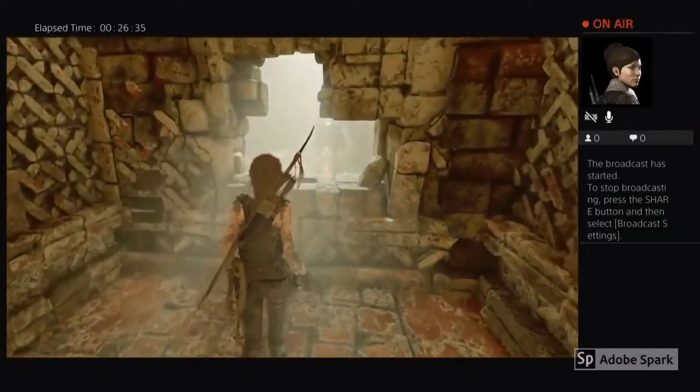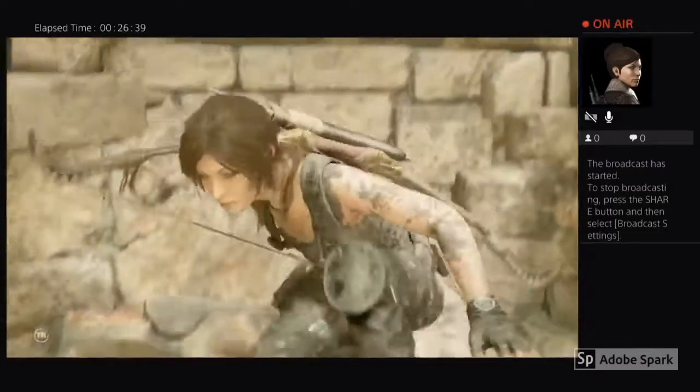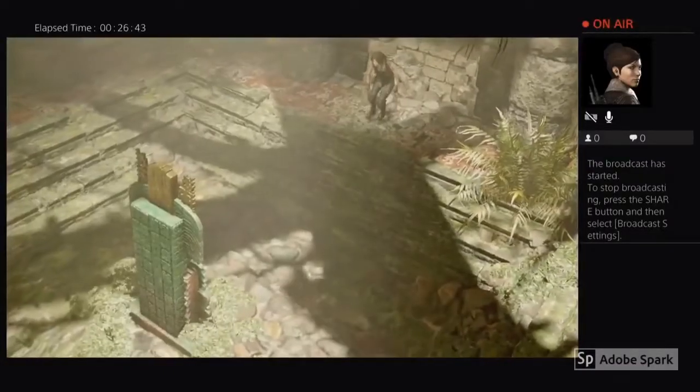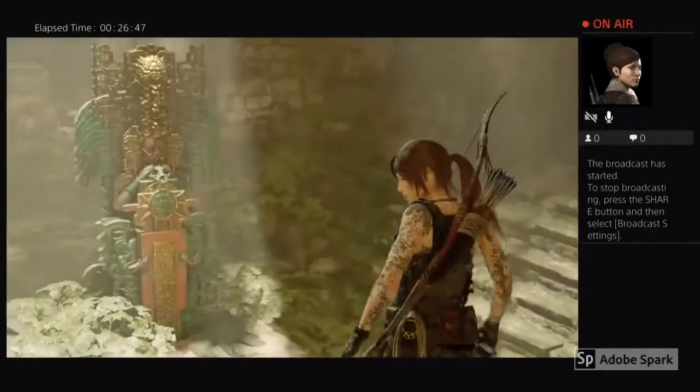Hi everyone, it's the Trophy Huntress here. In this video I'm going to show you how to get the Surprise trophy from Shadow of the Tomb Raider, where you need to perform five Eagle Talon takedowns.